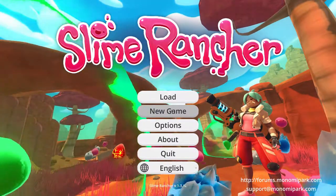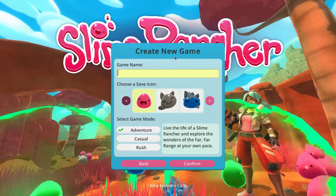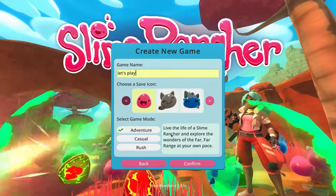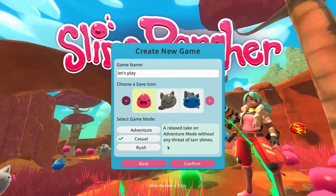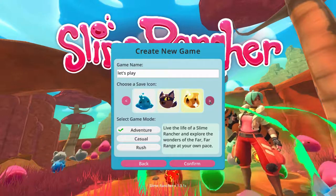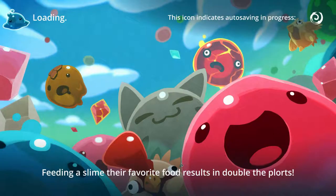Hope you enjoy it — let's go. New game, game name — I'm gonna call it 'adventure' with small letters. Live the life of a slime rancher and explore the wonders of the far far range at your own pace. Casual mode — I'm gonna take adventure. Choose a save icon — I'm just gonna take this guy because he looks happy. I've never played this game before so hopefully it's gonna go well.